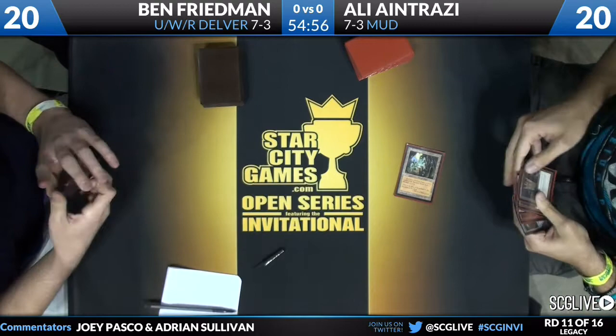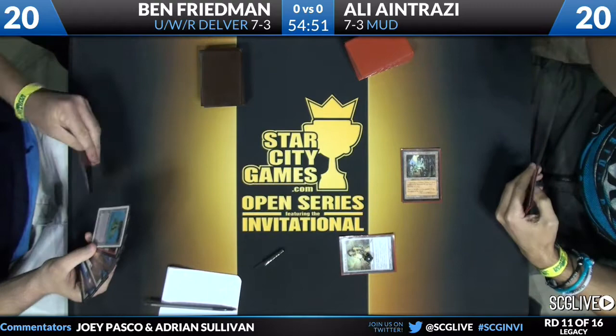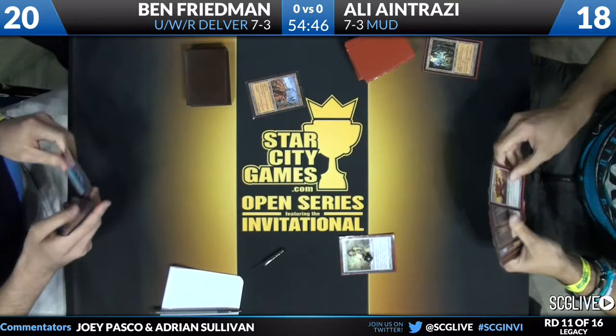If there's not a Force of Will here, a lot of decks just perish right now. Ben finds Force of Will on the top of his library, not where he needed it to be when that Chalice was on the stack. And Chalice resolves.